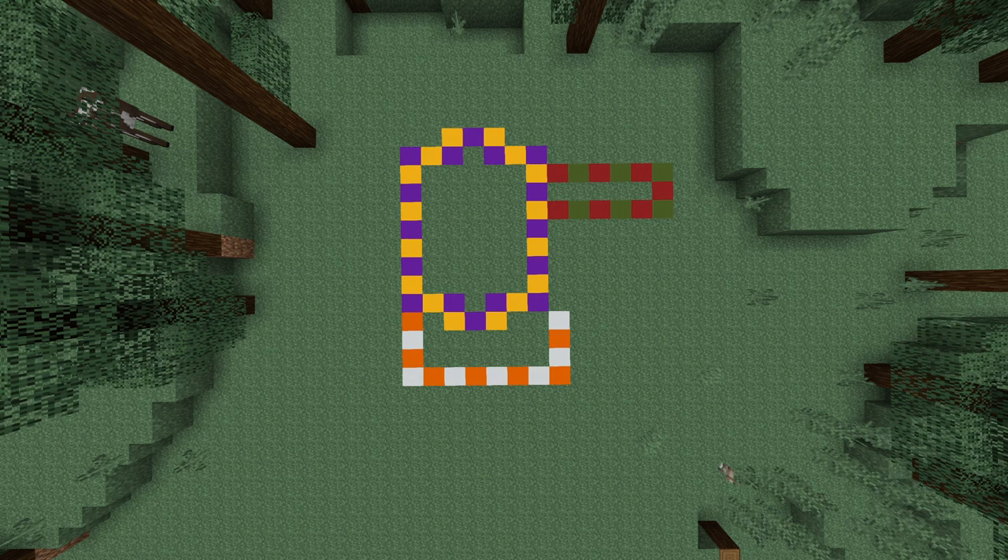To get started you want to start off by making an outline just like this. The purple and yellow bits are our main building, the white and orange bits are the porch area, and the green and red area is where our main furnace will be.